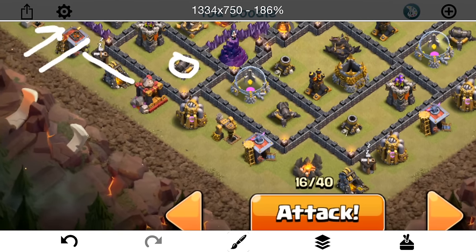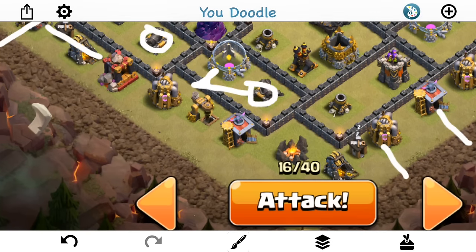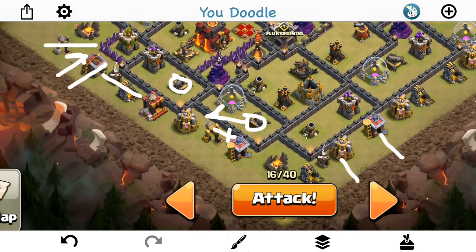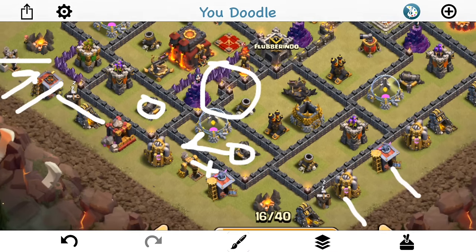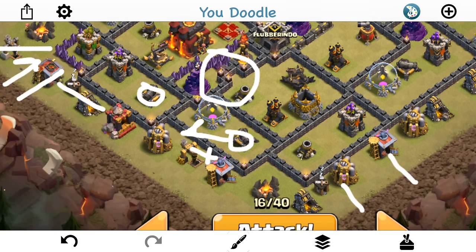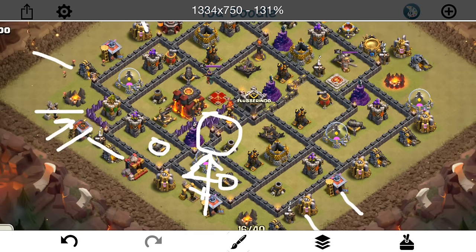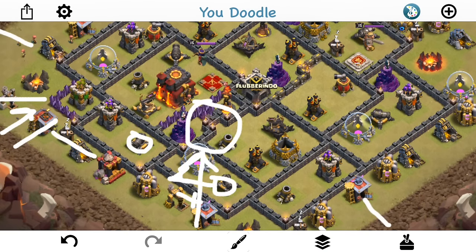The healers will switch onto the queen and it'll be a normal queen walk, saving me from having to use a rage I don't want to waste — as long as I drop the giant in the right place. As that progresses, I'll come in with another valk for a funnel, maybe a wizard, to make a nice wide funnel. As soon as this cannon locks onto my queen, I have wall breakers to open up that compartment with the cannon and elixir collector. I have a jump spell to get into the inferno and the queen, plus my king, four extra valks, and a rage — I'll send all that up the gut with my poisons for the CC troops.